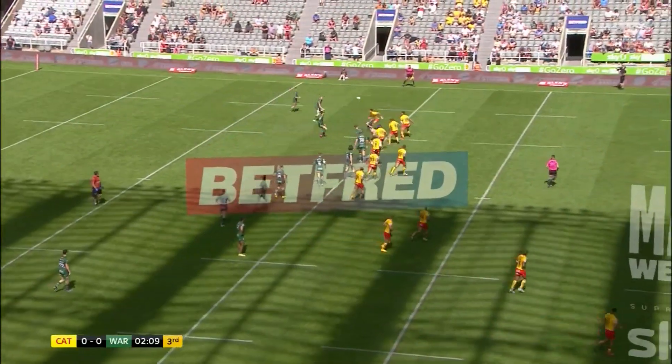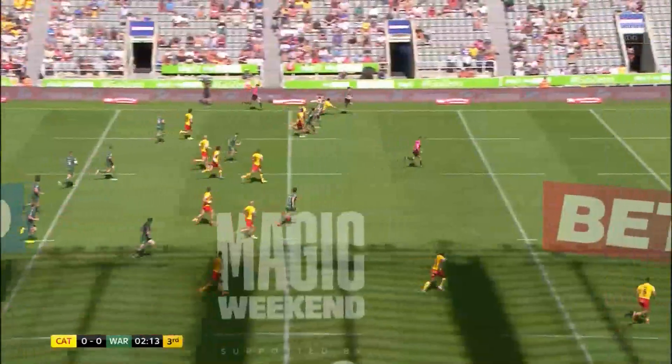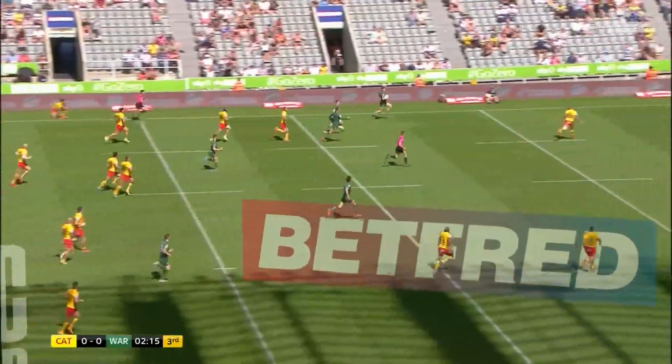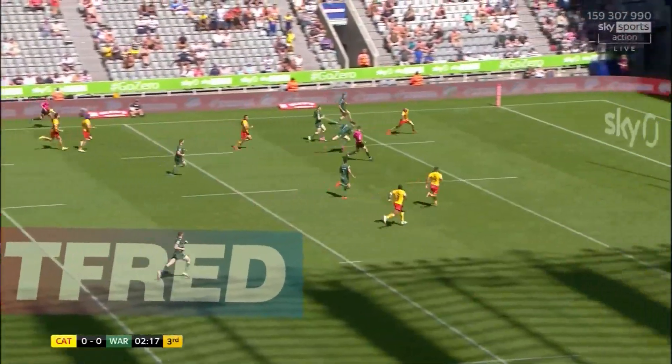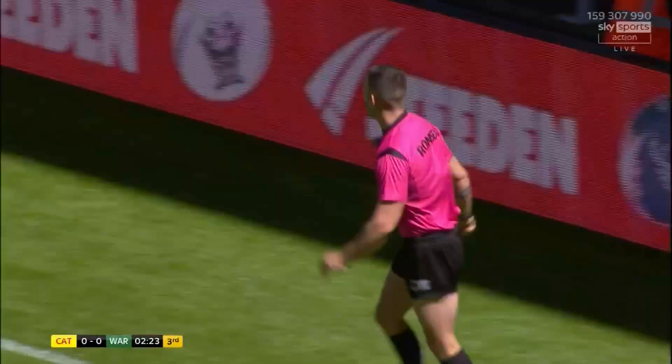Warrington looking to go wide early in this tackle, wide pass by Williams. And the opportunity there for Ashton — Matty Ashton has got support as well. Widdock slipped at the last minute, gets off, and he was hurt when he went down, but he scores a try.